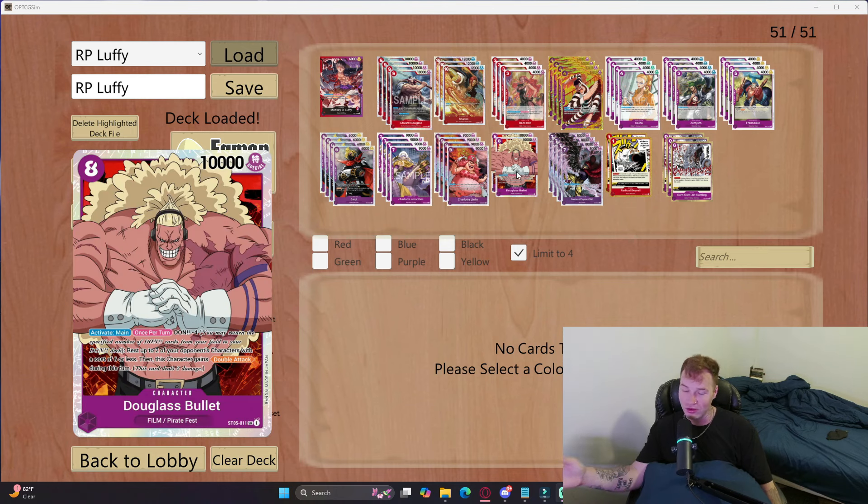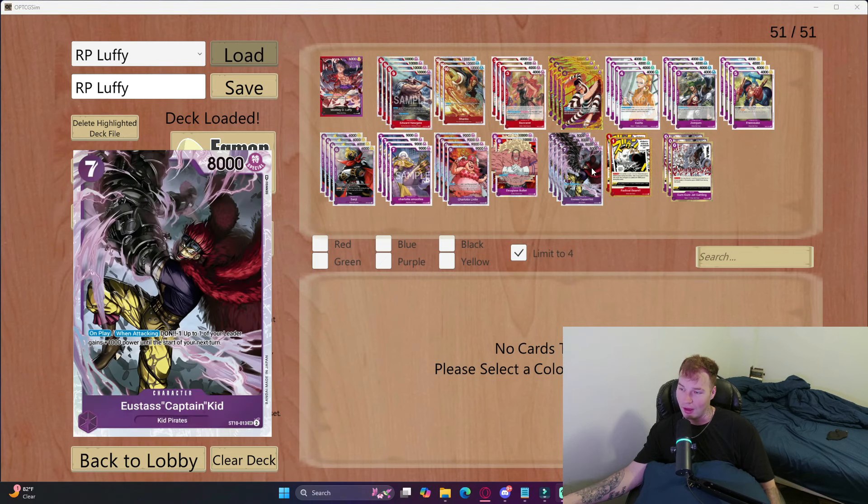We're playing two Bullet just for the Black-Yellow Luffy matchup. They have to have Ice Age Egghead to answer it. If they don't have the Ice Age Egghead, they pretty much automatically lose because you just rest their Sabos and then attack for like 16k to 20k essentially. It's just really powerful.